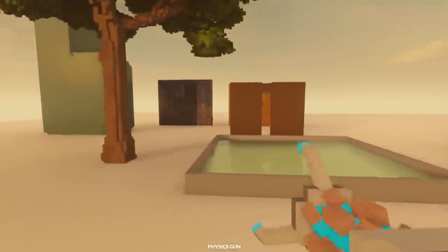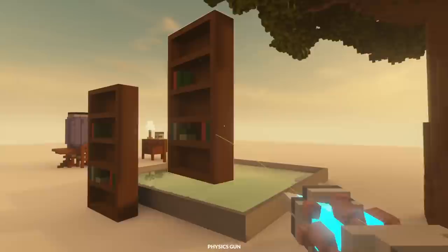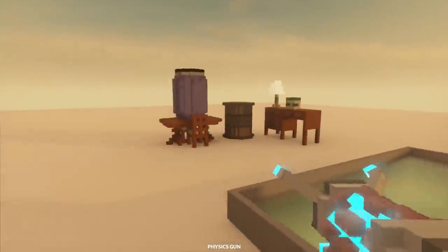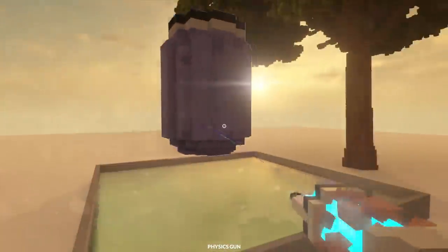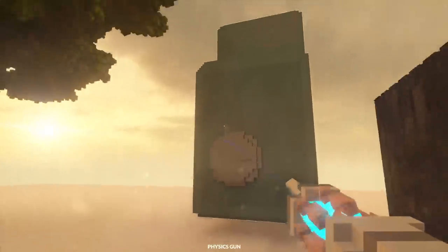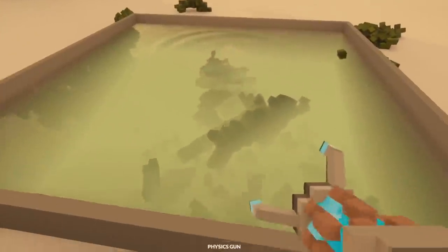There seems to be a theme on the workshop recently and it seems to be acid. This is a proof of concept — an acid pool here. You should be able to drop stuff in it. Let's see what happens — that's satisfying, it sounds like you're frying something. We're also checking out the acid gun. Let's drop this safe in here — that is actually really cool.